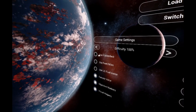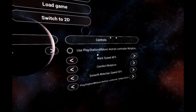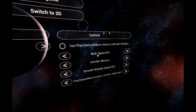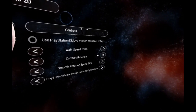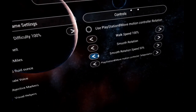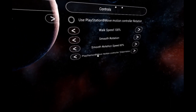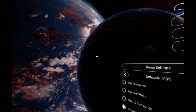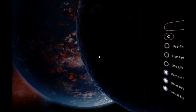Fahrenheit? No, I'm a Celsius boy - I'm in the United Kingdom. Walk speed, I'll bring that up because I don't know why we'd want to walk slowly - we'll just have it 100. Comfort rotation, smooth rotation, smooth rotation speed 50 - can we have that? I might just turn that all the way up. Walking, no teleporting for me.